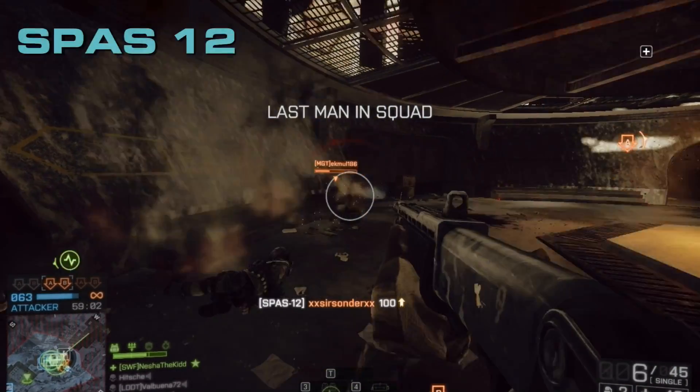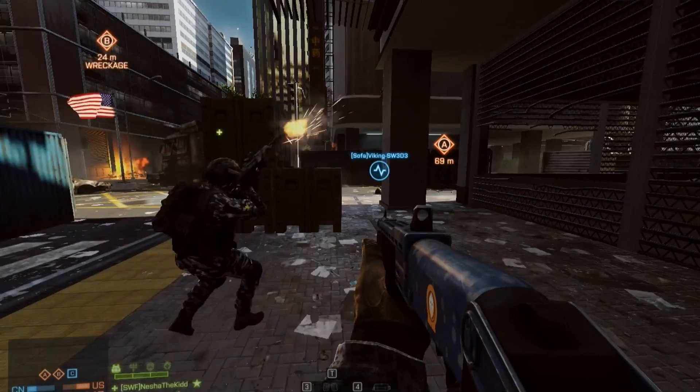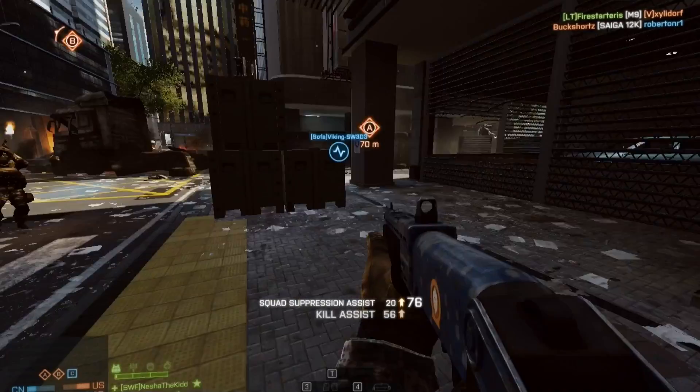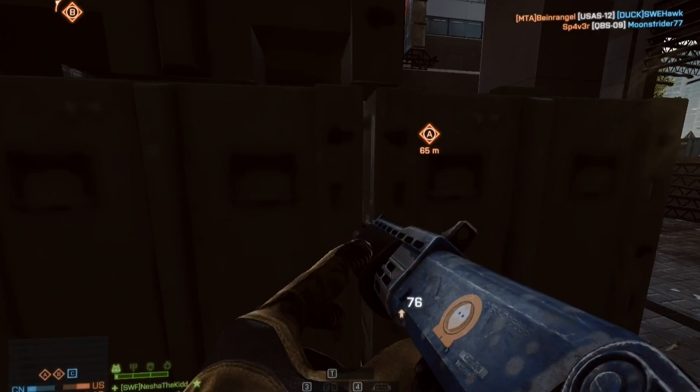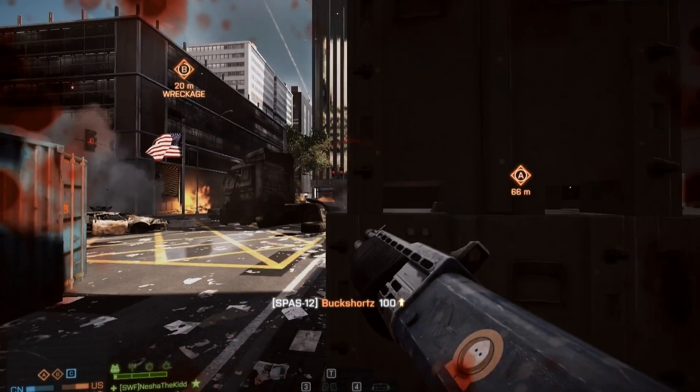The sixth one is the famous SPAS-12 pump-action shotgun. Nice looking, it does a little less damage than the Glock 12G. It's fast-firing for a pump-action and holds nine rounds with a solid reload time. The full choke attachment will tighten the spread of your shots making you much more accurate at longer ranges, but it will give you a hip-fire penalty.